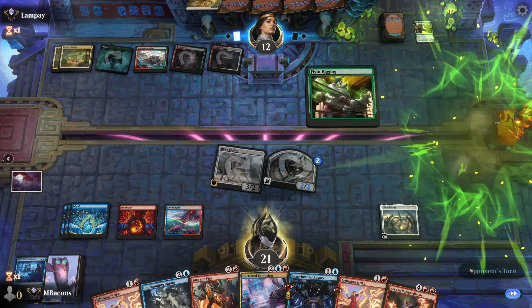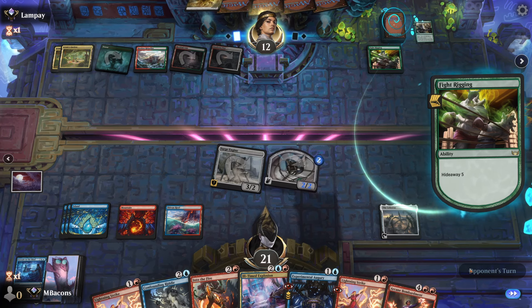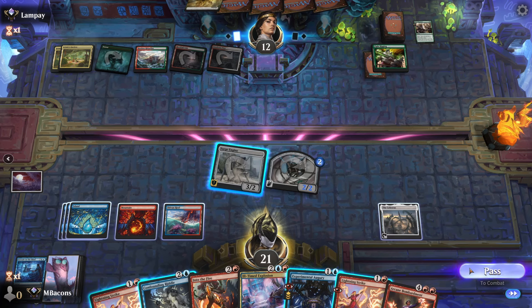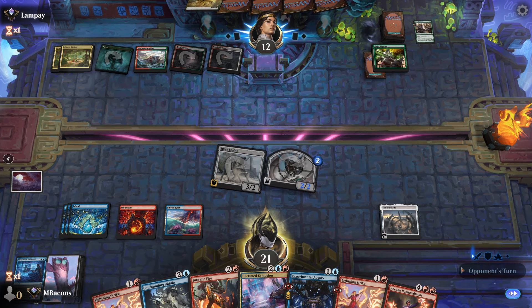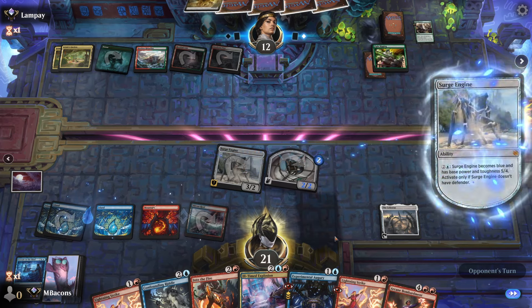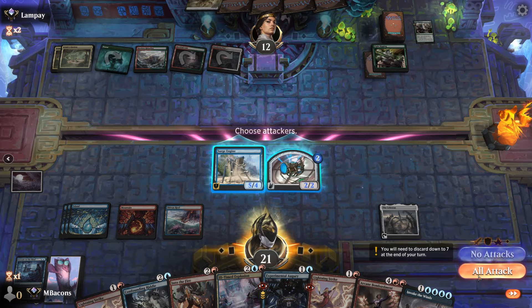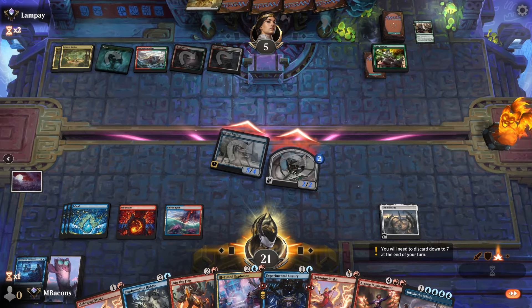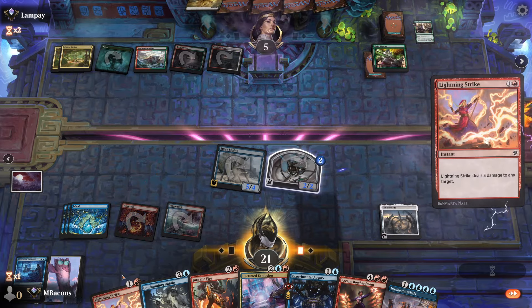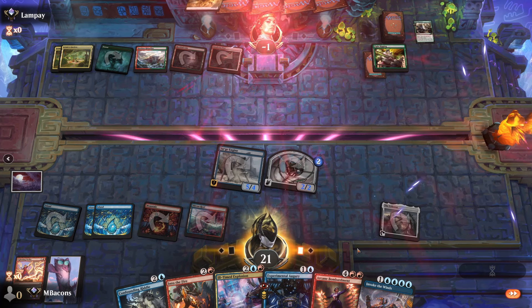Opponent's got a Fight Rigging, going to hide something away. Let's get the Surge Engine a little bigger and see if we can bait something out. Invoke the Winds is here — we hit them down to five with a Lightning Strike to the face, and Lightning Strike to the face again. Good game.